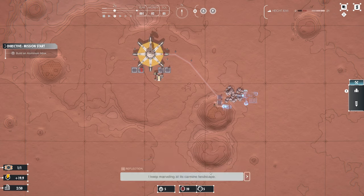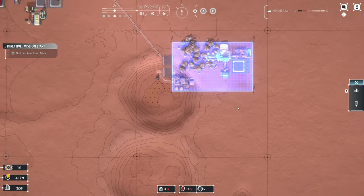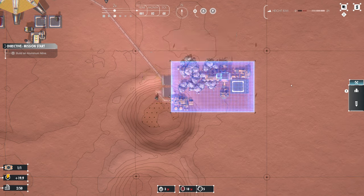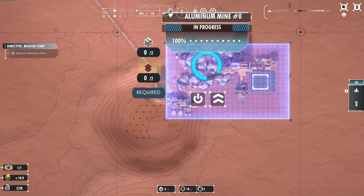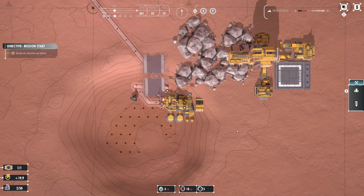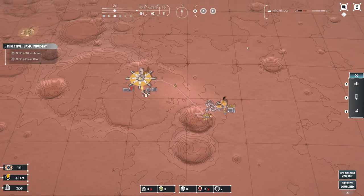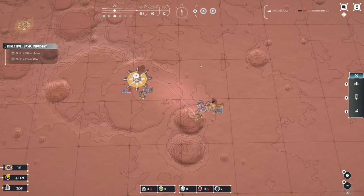It's red. Let's go for attention grabbing - I keep marvelling at its carmine landscape. Here it is. This has been built. All the resources have been transported to it. Nice. You can zoom in quite far, can't you? Oh, I think you can angle the camera. Very nice.